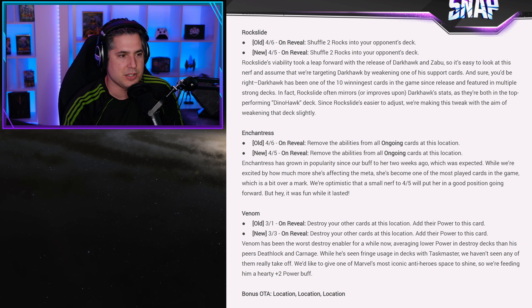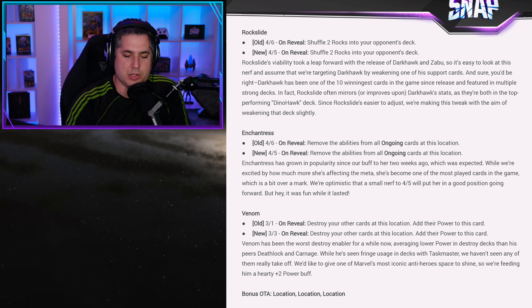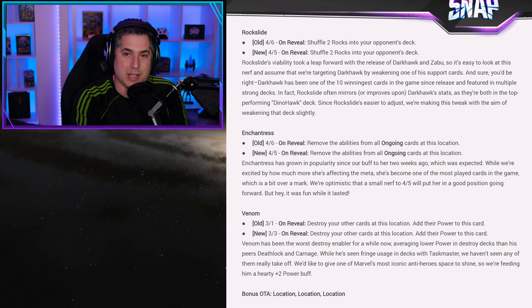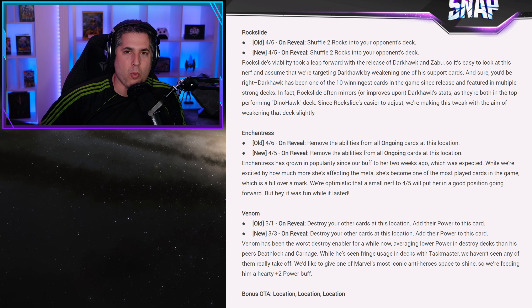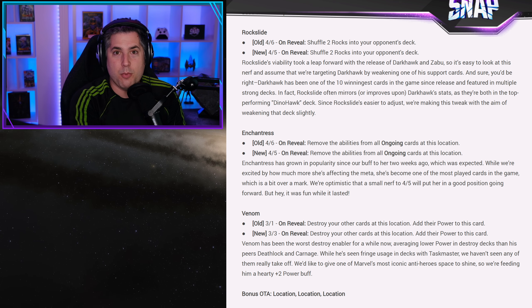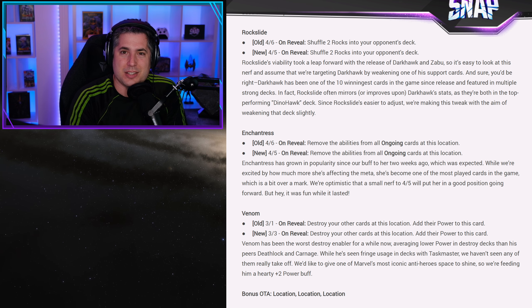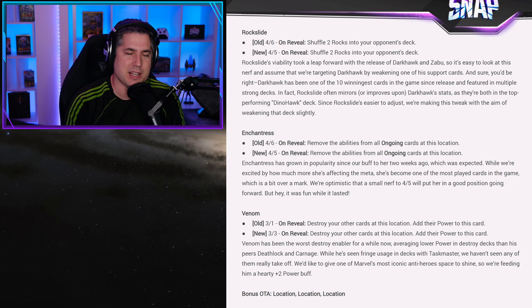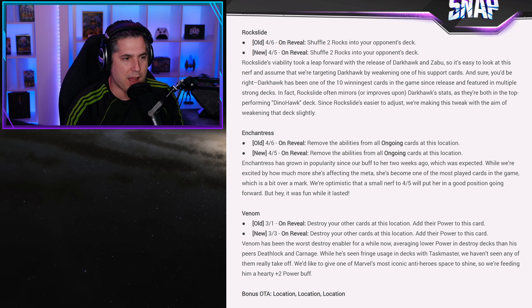With Enchantress, I really like what this does here. The Enchantress change going from a 4-6 to a 4-5 shows Marvel Snap's team's willingness to make rapid changes. Enchantress was just buffed to a 4-6 — it was a 4-4, went to a 4-6, and now it's literally everywhere. They said, we maybe did it a little too high, so let's bring it down by 1. I like that they're doing this. Experiment — if a card goes to a 4-6 and it becomes a little too prevalent, tone it down. We'd rather you take chances and have fun with your ability to balance within reason.